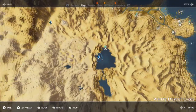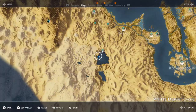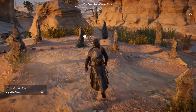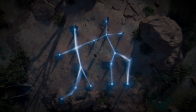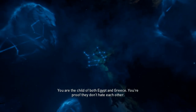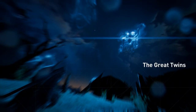This is going to be the Great Twins Stone Circle, right in the middle of the White Desert Oasis, right on the island. It looks like two people holding hands — they don't have heads, but you can see the legs and arms. And there's the two twins — the Great Twins.